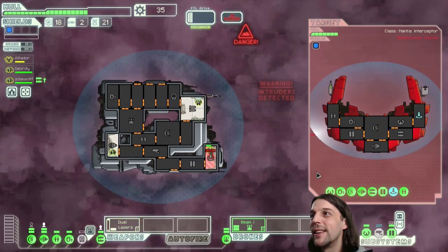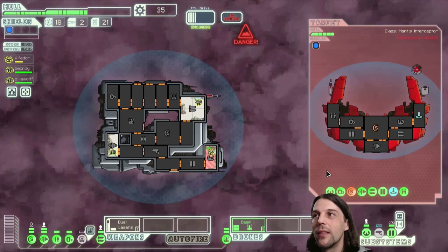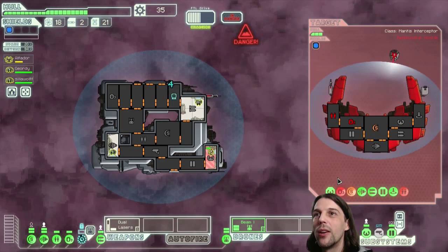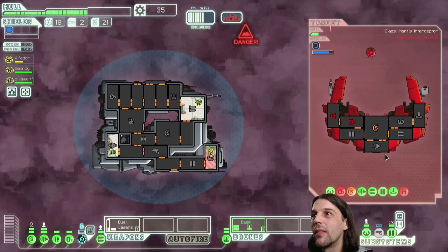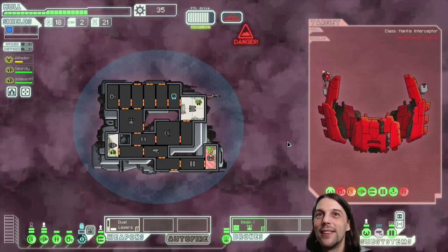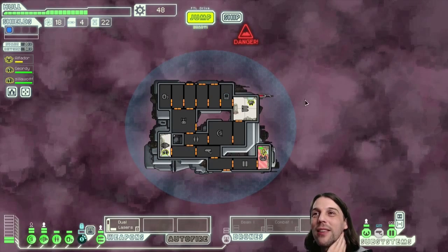Alpha is looking good. They are good at repairing that shield. Oh, that's an iron bomb! The beam drone is doing a good job over there. Well done, Alpha. We are getting a combat drone microphone — I'm expecting a drone recovery arm in our first shop, no less. Thirteen scraps, one drone part — I'll take it. The drone parts are especially welcome here.